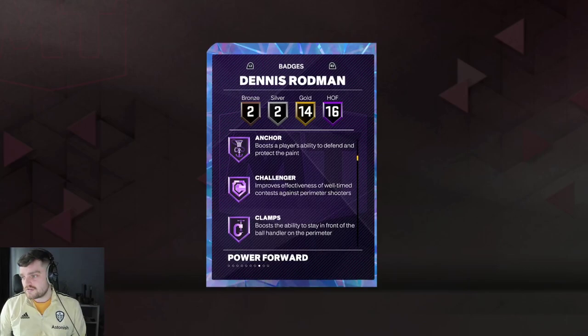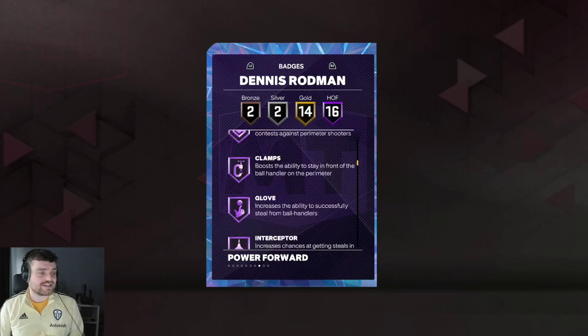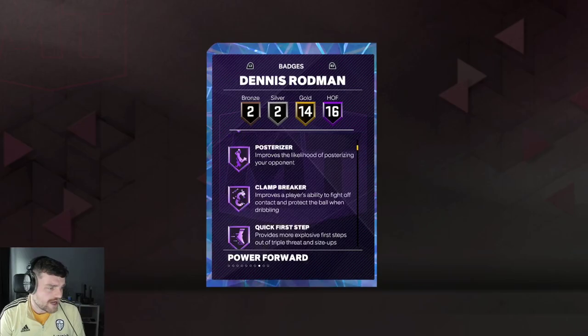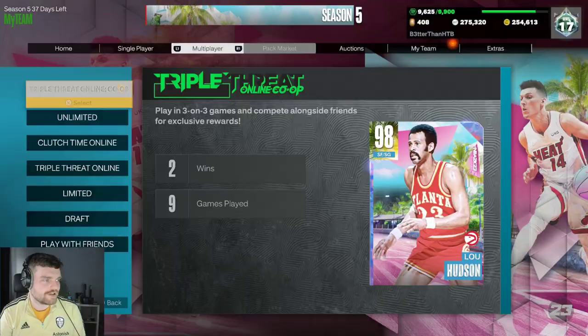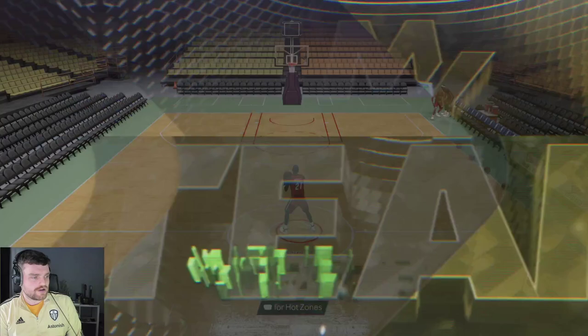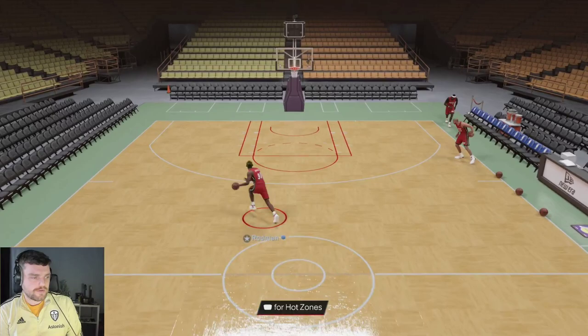Does he come with 15 hops or does he come with 16 hops? No, he comes with 16 hops off rip, which is a weird number. He's got Workhorse, he's got Rebound Chaser. No shooting badges - he's got a lot of defensive badges, no shooting. Just a little bit rough, but again, this is Dennis Rodman we're talking about. For 40k he might not be the worst player in the world, to be honest.